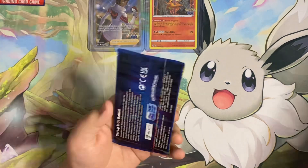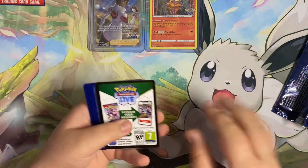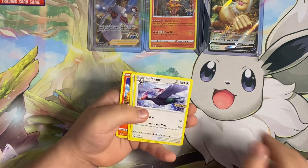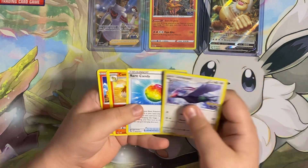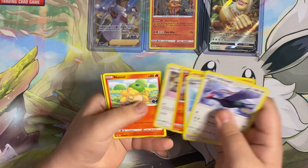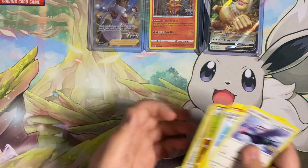Last pack — it's like a big monkey man. Little V-star card — that is Unfeasant — Rare Candy, Camerupt, Charmander, Eevee, Nummel, Alolan Raticate, reverse Pupitar, and a Melmetal holo. That looks cool.